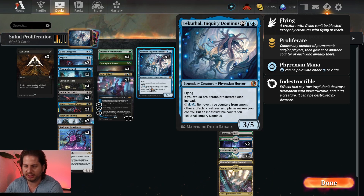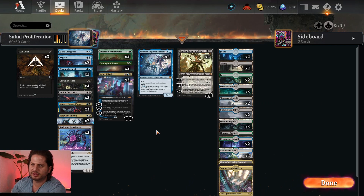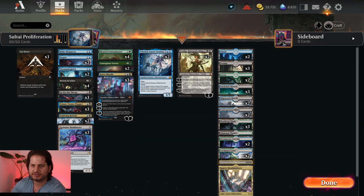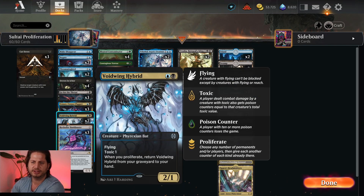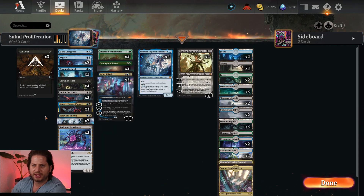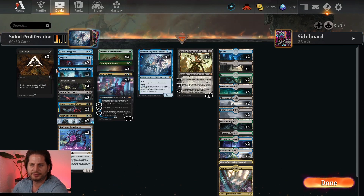All the proliferation will benefit cards like Vraska, Kaito, and the Reckoner Bankbuster. We can also bring back our Voidwing, create more creatures with Venza, Curse Puppeteer, and we have some removal spells to survive — Cut Down, Make Disappear, two Negates, and three Go for the Throats. Let's see how this deck performs.